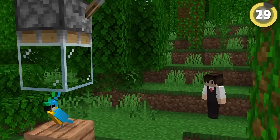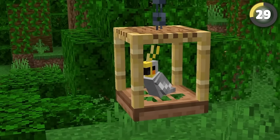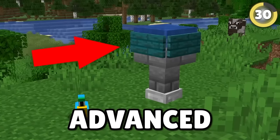Most of us know now that you can make a bird cage by simply pushing some glass on top of a parrot. But doesn't that feel cruel? Instead, give them some room to breathe with a hanging scaffolding cage like this. And to make sure our little friend is as happy as can be, try making this advanced bird design.